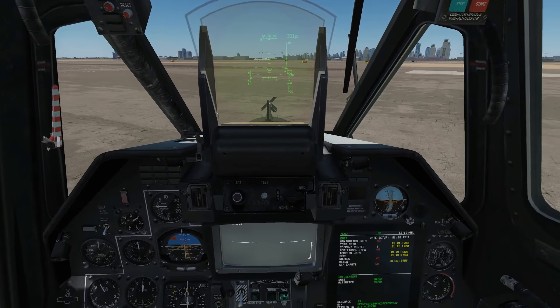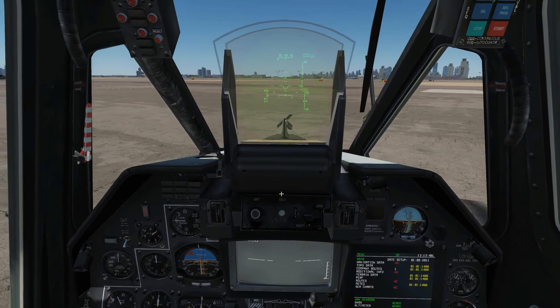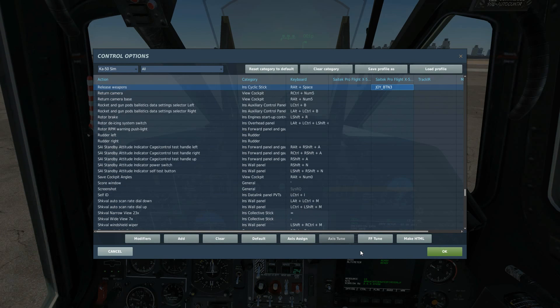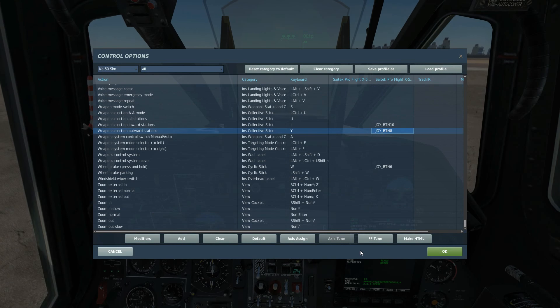Okay while we wait for that we're going to look at the keys we're going to be using today. As well as firing the weapon and selecting the weapons, we also need to be able to use our Schwal to lock onto targets — there are a lot of keys we're going to be using. First of all to fire the weapons: weapon release. To select the pylons for usage — we have outward stations, inward stations, and we could have all stations.